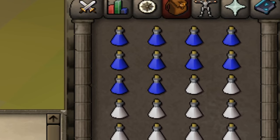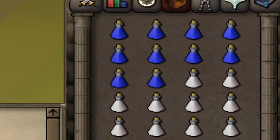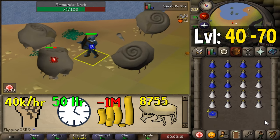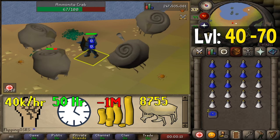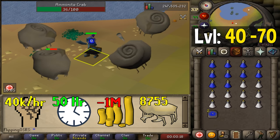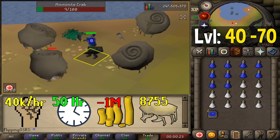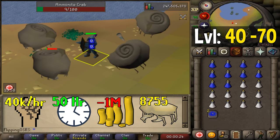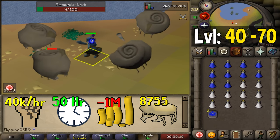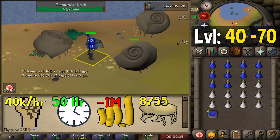If you buy Super Attack and Strength potions off the Grand Exchange, they're not too expensive and will have a notable benefit on your experience rate. Coming here right at level 40, your starting experience rate will be around 25k to 30k per hour, but that will go up fairly quickly. Once you get to level 60 you're getting around 40 to 45k per hour, and at level 70 you're closer to 50k per hour. Getting from level 40 to 70 in all of your melee combat stats will take you roughly 50 hours.